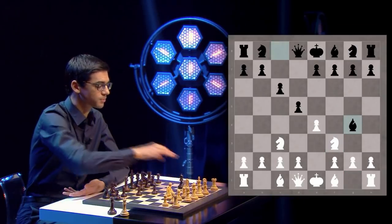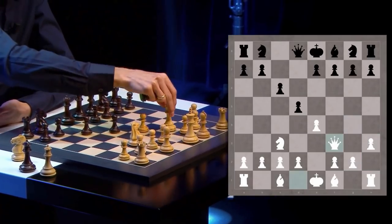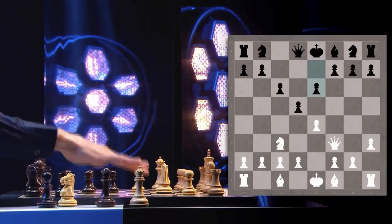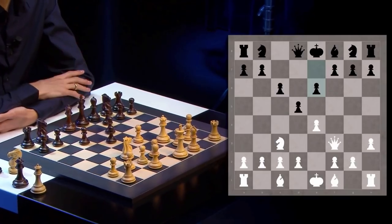The traditional option is to go Bg4. After h3, White will win the bishop pair — Bxf3 and Qxf3. In return for the bishop pair, Black has a very solid pawn structure; he'll play the move e6, has a fine bishop and very easy development. Some people debate that White has an advantage due to the bishop pair, but it is very hard to say.